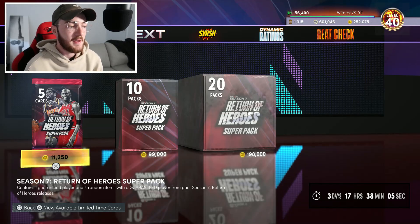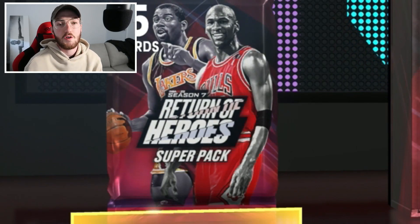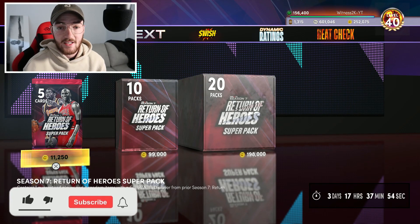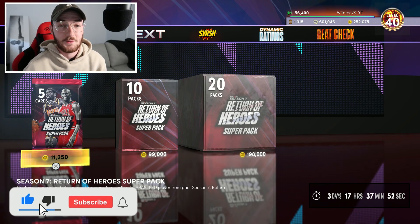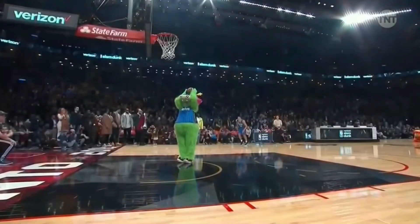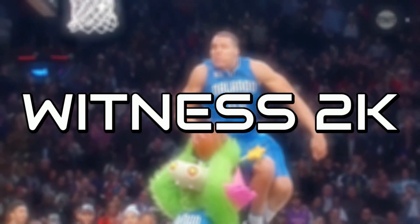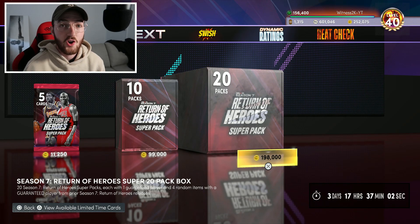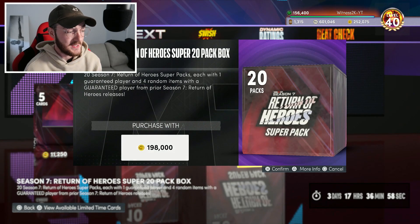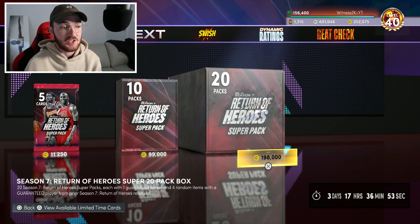What's going on guys, Witness 2K back on NBA 2K22 MyTeam and we have a Season 7 Return of Heroes super pack opening. The greatest cards in 2K are in these packs. Make sure to like this video and subscribe to the channel for some pack luck. There are a total of 78 dark matters in here, which is just ridiculous. To get a dark matter pool you have a 10% chance.